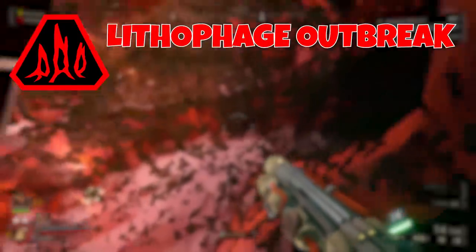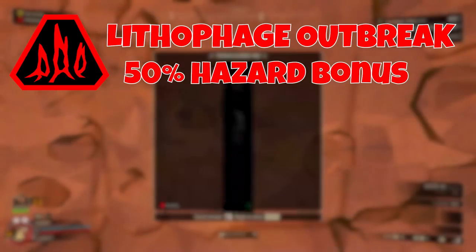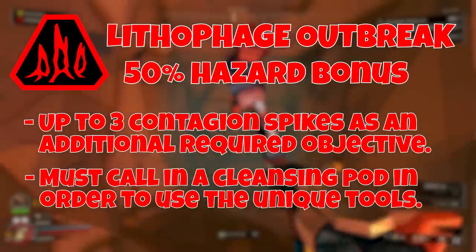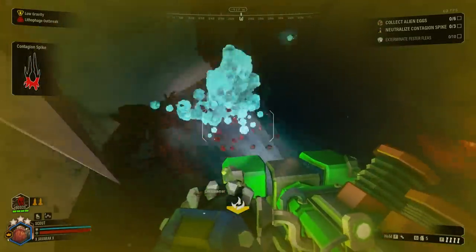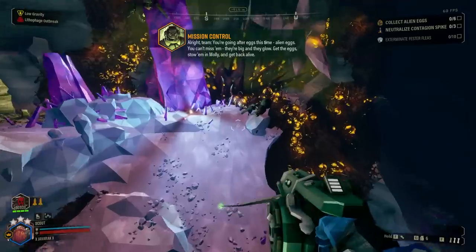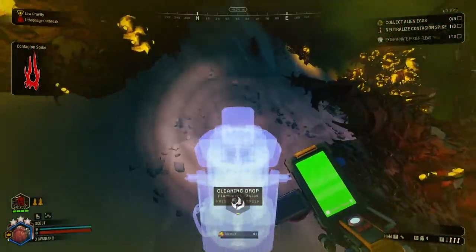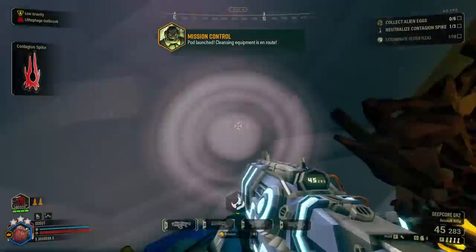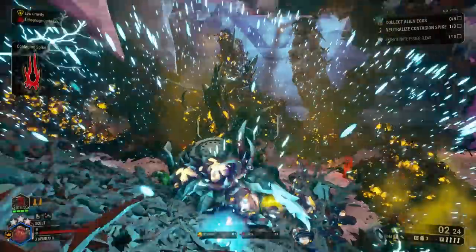Last on our list is Lithophage Outbreak, which gives a whopping 50% hazard bonus. This adds core objectives to your mission — the caves are infected with up to three contagion spikes. To remove them, you call a cleansing pod containing two unique tools: the Lithophomer, used to foam the yellow spots around the main spike, and the Lithophag, used to vacuum the foamed spots to destroy them. Repeat until the spike is cleansed. Infected Rock Pox Grunts, Praetorians, and Larva will spawn to defend the spikes. The best approach is to go through the mission normally and you'll likely find the spikes on your pathway.